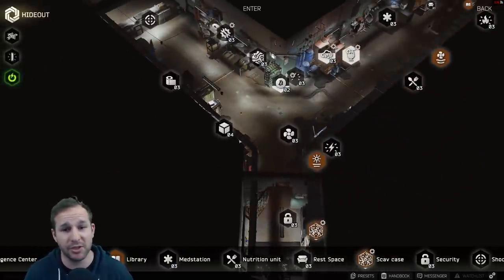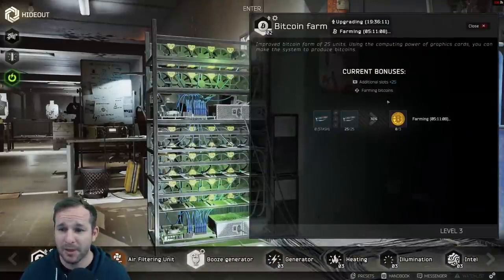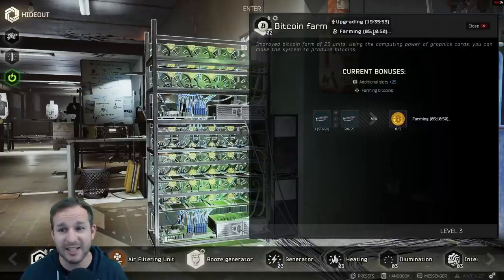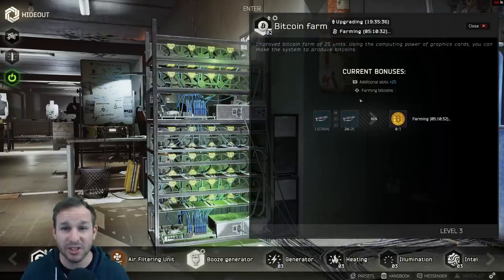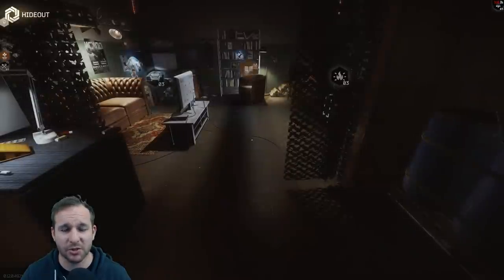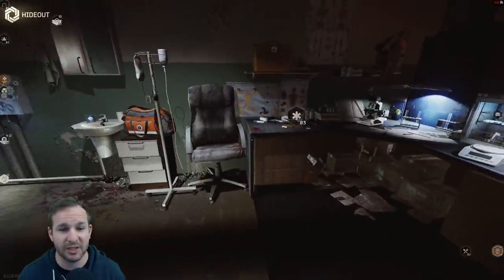Hopefully you guys learned something from this — there's so much that I think is really cool. I did find a bug with the Bitcoin farm where it showed 16 hours to make a Bitcoin, but taking one graphics card out and putting it back in jumped it down to 8 hours. I've been reporting all these bugs — any quest issues I send straight to Nikita to get fixed before you guys encounter them. For example, one quest that should give 200 health points only gave me 100. I'm trying to find all these issues so you guys don't run into them.